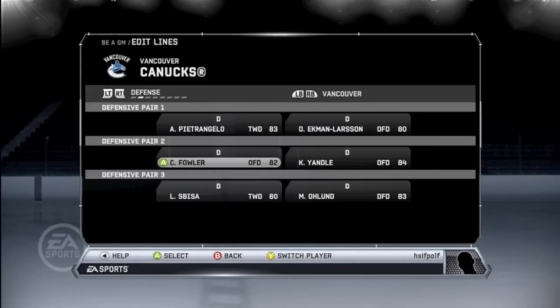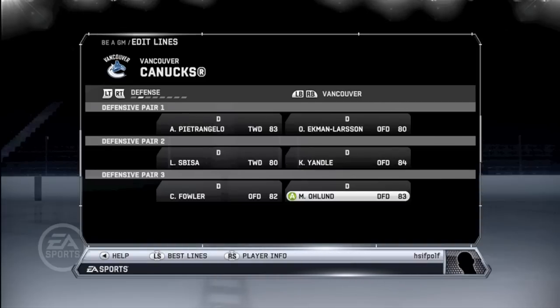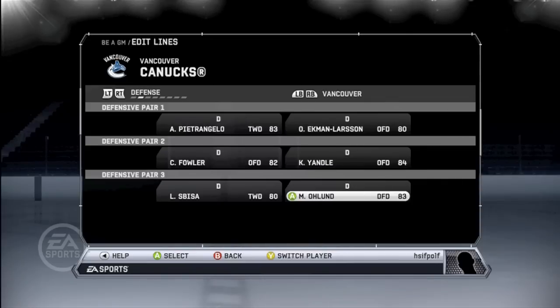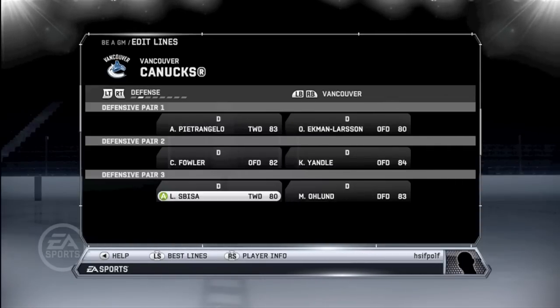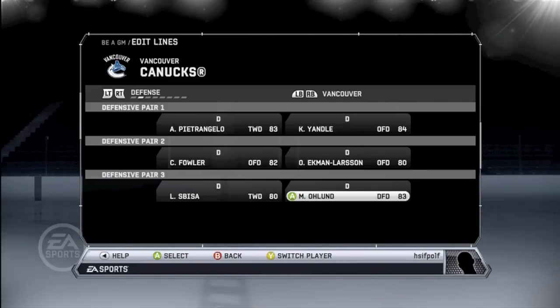Fowler learns from Yandel, who are both offensive — actually, that won't work. That works. Fowler learns from Olin. Well, he doesn't really need to learn anything, so we'll just switch these two. Unless we throw Yandel on the top — yeah, that should work. I like that.